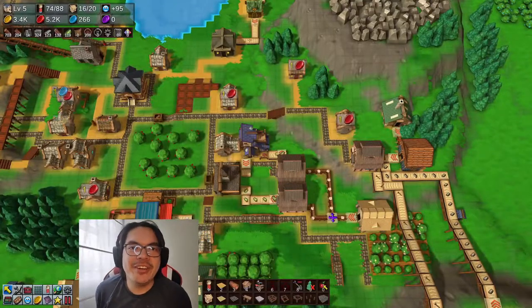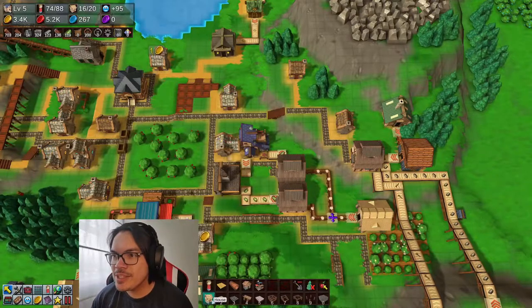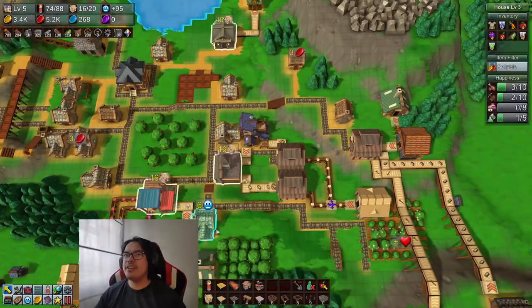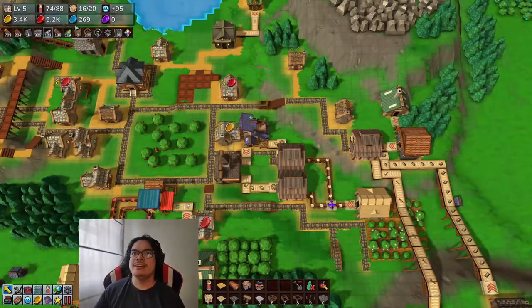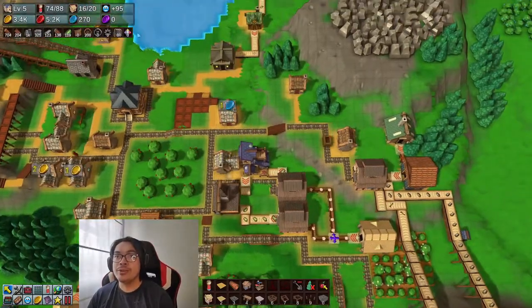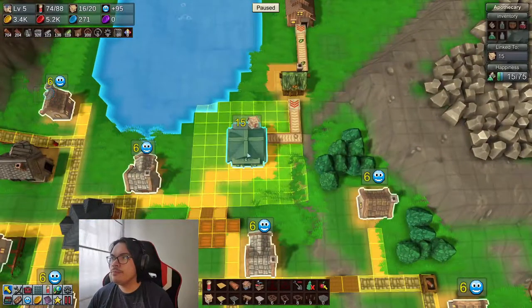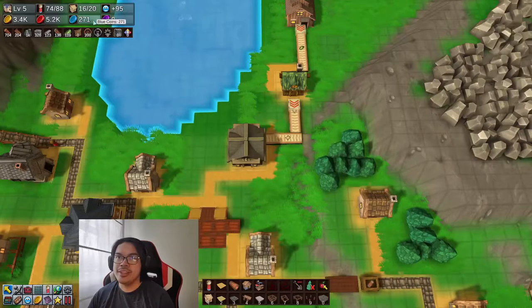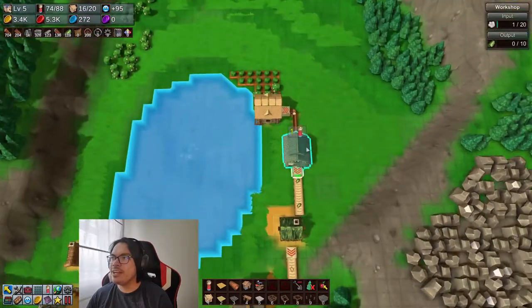Hello everyone, it's me speeding you here for another episode of Factory Town. I'm just gonna pick up from where we last ended — I did let it run for a couple of minutes. Our red coins and gold coins are pretty good, and we are starting to get some blue coins from our simple apothecary.